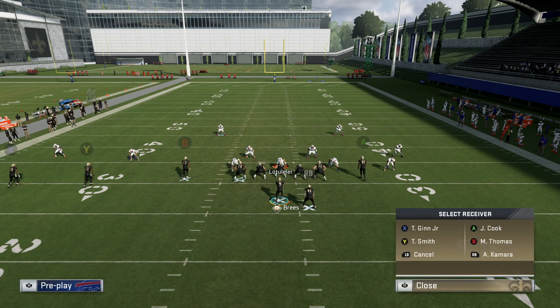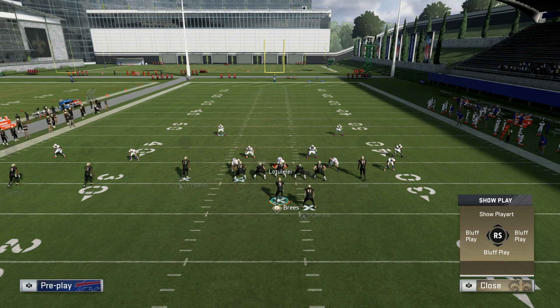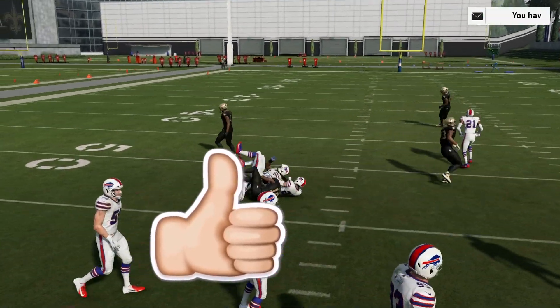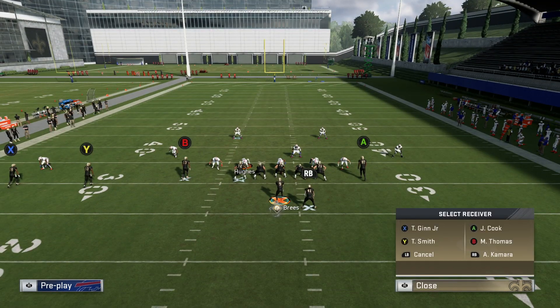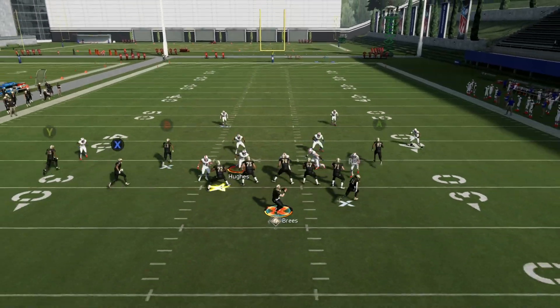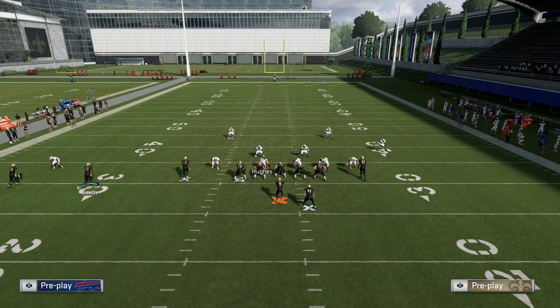If you have any hot route specialist on that B receiver, you're going to put him on that quick corner. It's a lot faster and it can kill man coverage. So hike it — I'm going to low ball that X route there. There was coverage over the top — I had to make a quick read otherwise I would have been boxed. That's a very good thing to do. You can put B on a drag route — motion, snap, hike him — and we pick up an easy seven yards. You don't have to worry about making a read; it's usually going to be open unless your opponent is playing that down far.